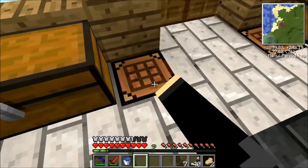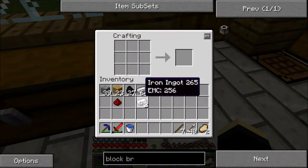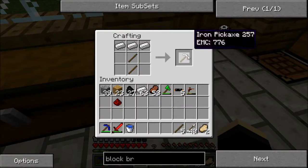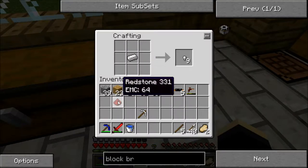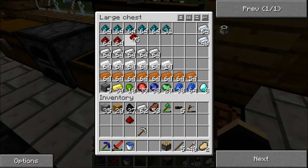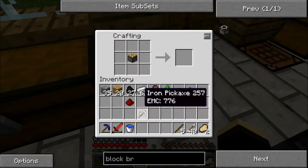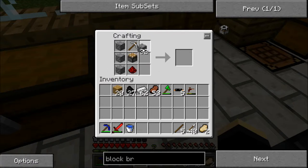So to make a block breaker we need an iron pick - let's get a little bit more iron. It's just like a normal iron pick, nothing special, mod item. And we're going to need a piston - so iron, redstone, some cobble, and then the wood. I think we're going to need another bit of redstone. So arrange it like this, put the cobble along the side, and there we go - we've got a block breaker.